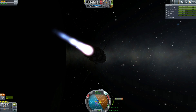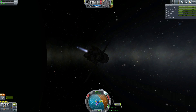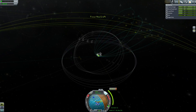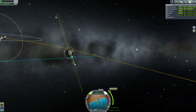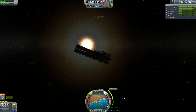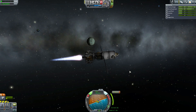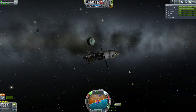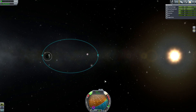We plot a course for Minmus, which requires a burn during a dark and unphotogenic part of the orbit. We perform our burns, perform a capture burn, and I decide to put it into a polar orbit — mostly because the spacecraft that has scanned Minmus is also in a polar orbit. By putting myself into a polar orbit, I make sure I can access any possible landing site, even at the expense of about 10 to 20 meters per second of delta V.